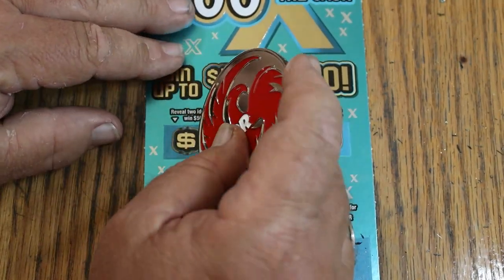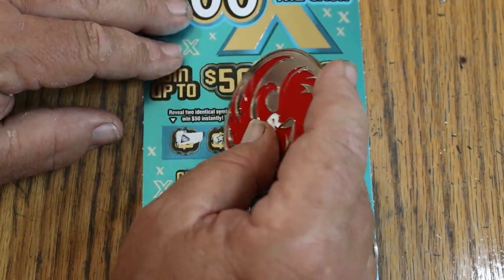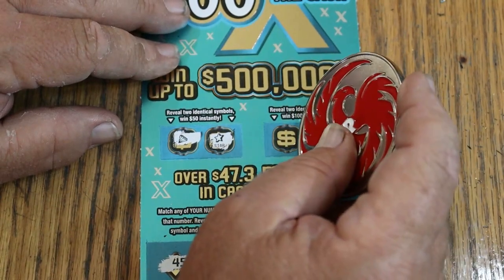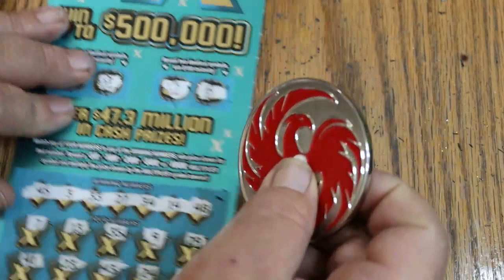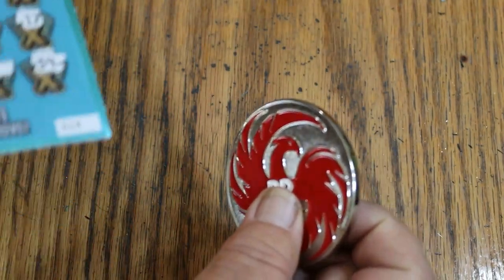How about up top? A diamond for 50 and a star — not going to work. For 100: a piggy bank and a safe — no good. All righty, moving on.